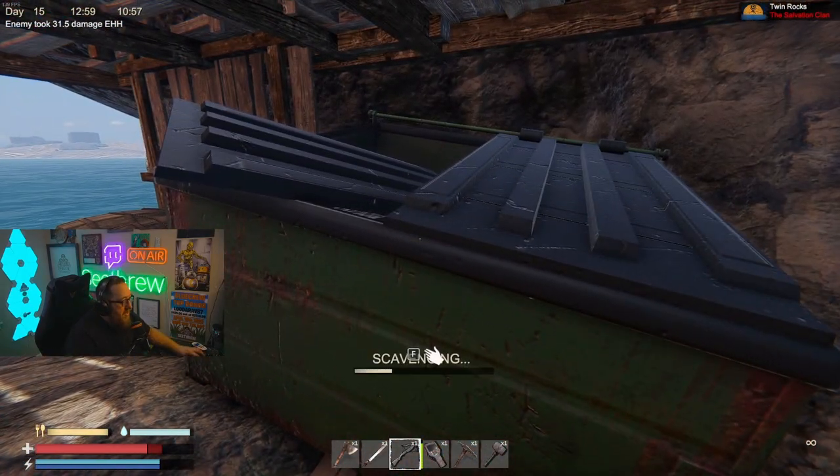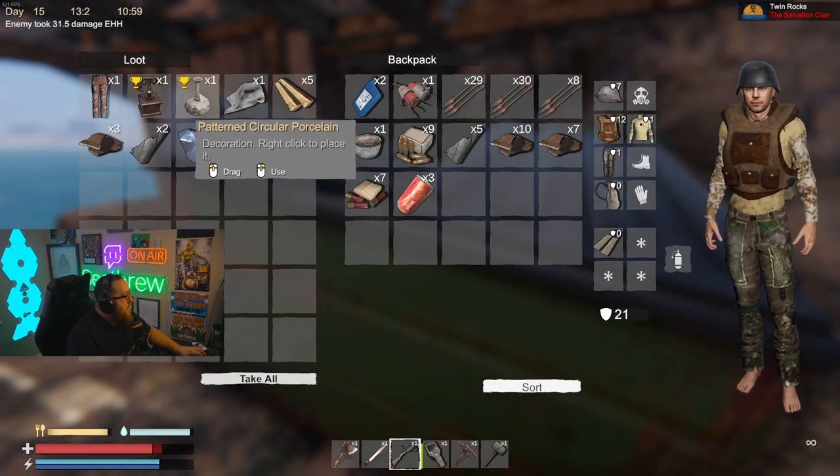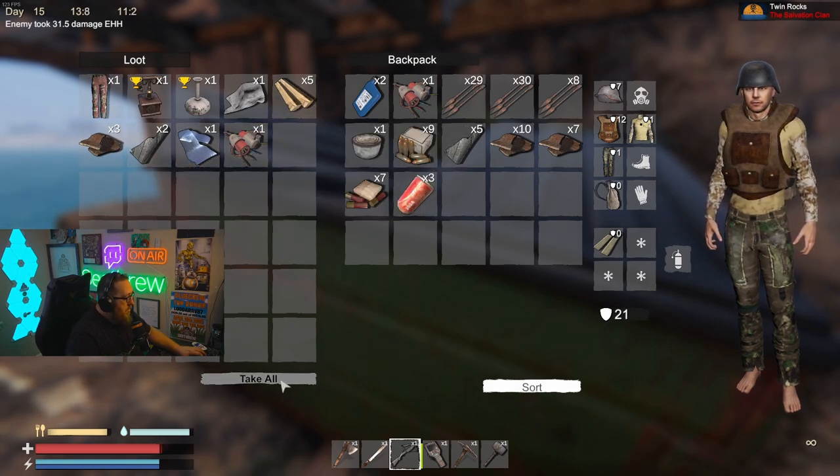Next you've got these dumpsters here that are going to provide you with an inventory full of random items such as trophies, clothing, and also cloth, wood, scrap, rubber, glass, and components.